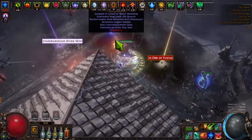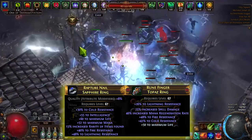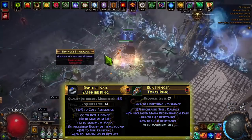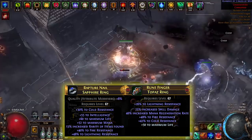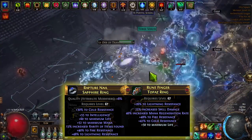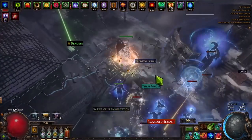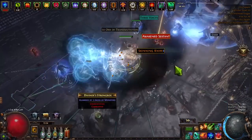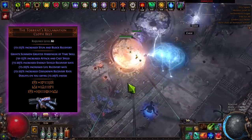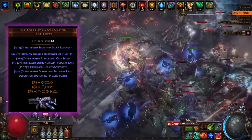For rings, just cap your resistances and life since all other pieces are uniques. You don't need mana cost reduction — this build is free to cast using energy shield. You may need some intelligence, otherwise put spell damage or cast speed on your rings. Finally, Torrent's Reclamation belt is one to two exalts — one of the more expensive pieces in this low-budget build that cost less than 15 exalts total.